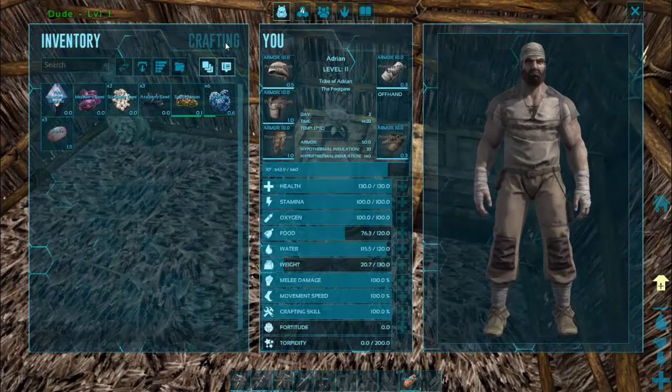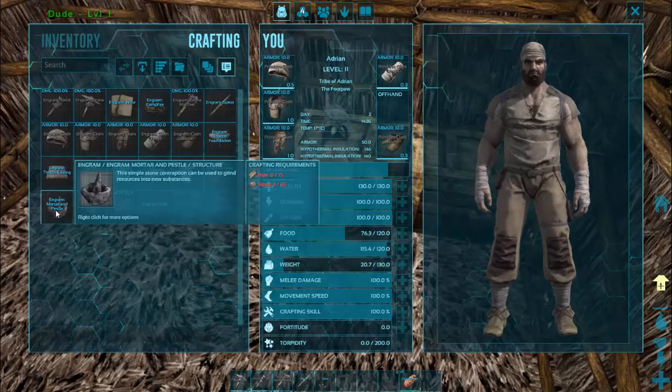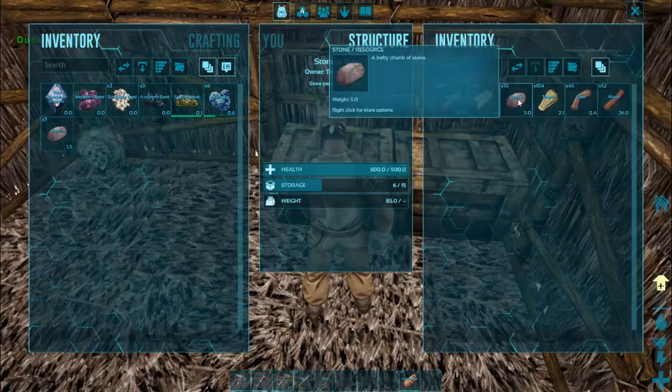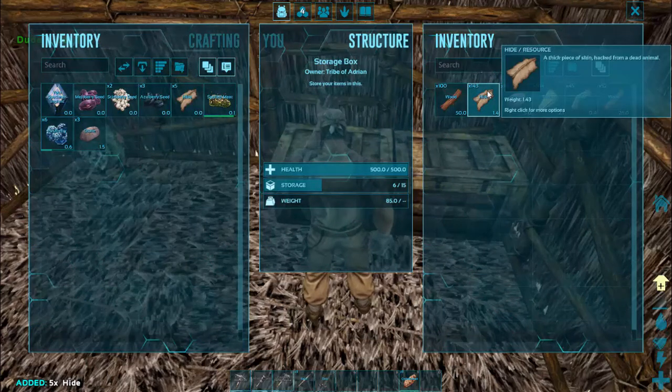Let's think about this mortar and pestle - we've just done the engram. Here it is down here, it wants 15 hide and 65 stone. We've got plenty of hide but we don't have 65 stone - we've only got 10. So we'll take the 15 hide.